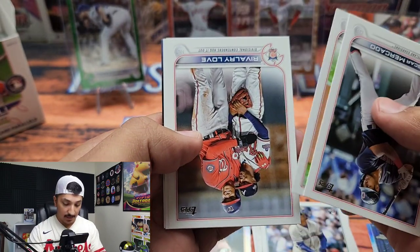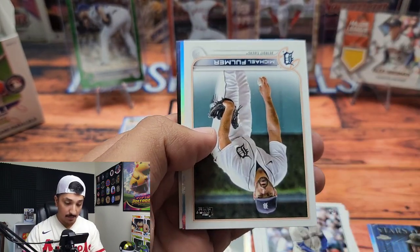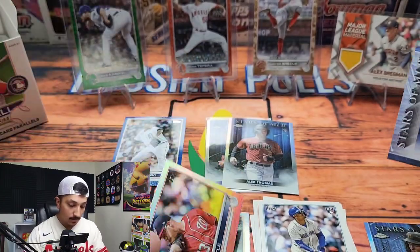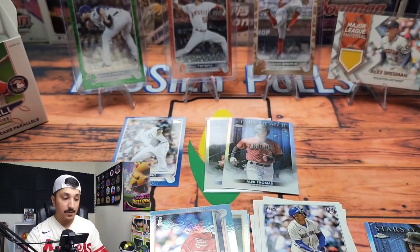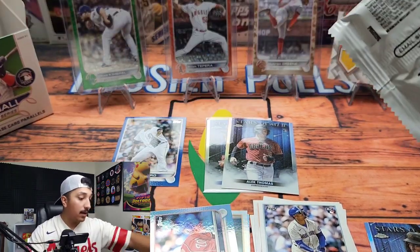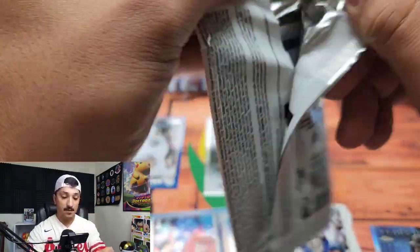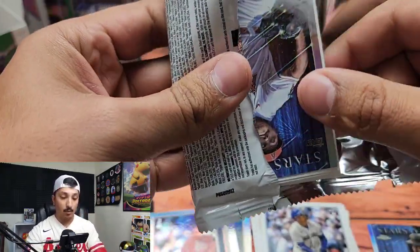I like rooting for the underdogs — as you can tell I'm a Cubs fan, though I'm wearing a Mike Trout jersey because Trout is one of my favorite players. It's always great to see surprises — even like Philadelphia coming into the World Series, no one really expected it, so that was pretty fun to see. We got a rainbow foil — Sean Doolittle and Javier Baez. Looks like we have five packs left. Can we hit something crazy?